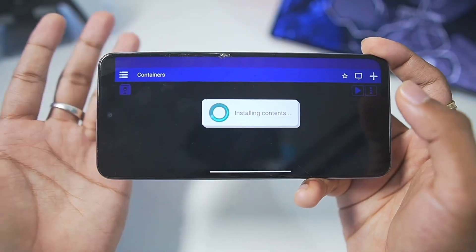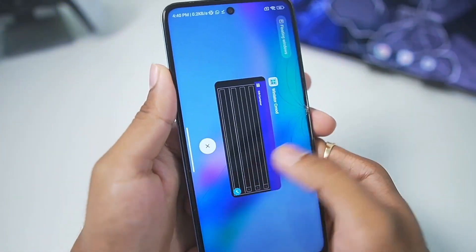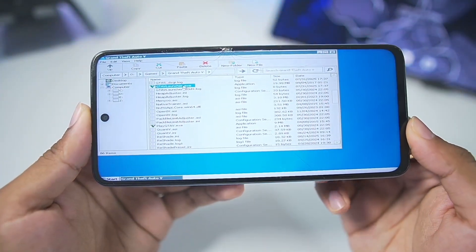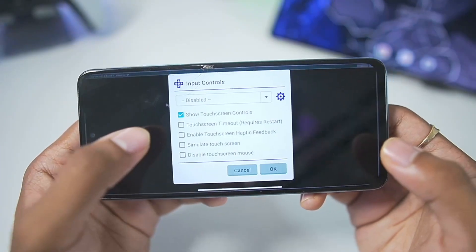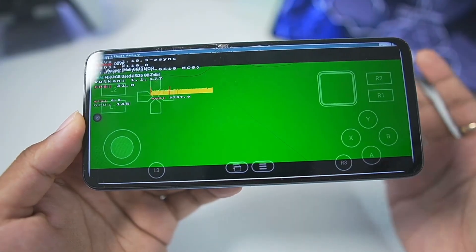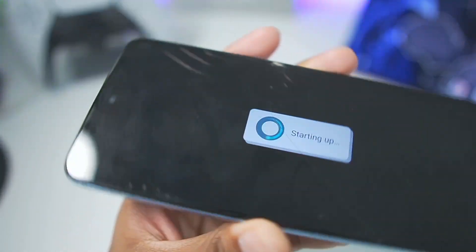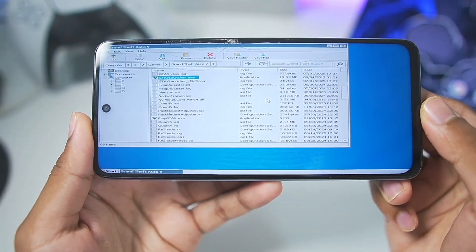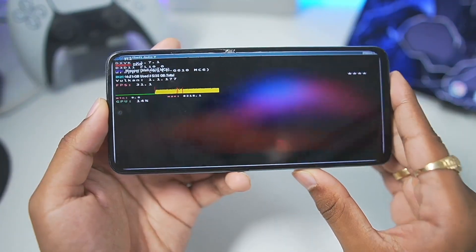This is because for GTA 5 you need to set the renderer to OpenGL. I forgot — let me tap the three-button menu, go to Edit, and change the renderer to GL. I've closed Winlator C-Mode and reopened GTA 5 with GL selected, but we're still seeing a green screen. All I'll change now is the Box64 version to 0.3.6, and this time GTA 5 should definitely work. I've reopened GTA 5 one last time inside Winlator C-Mode.